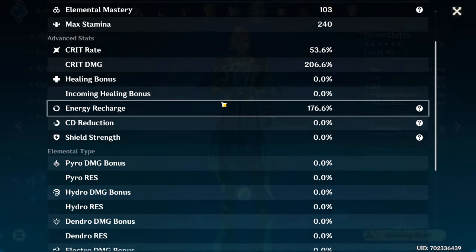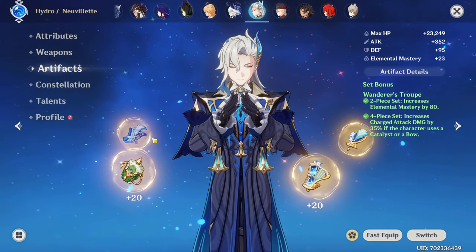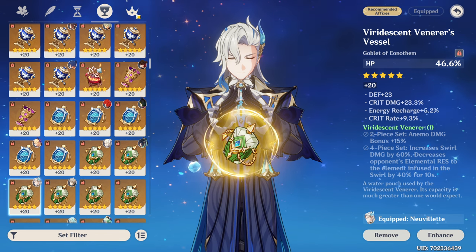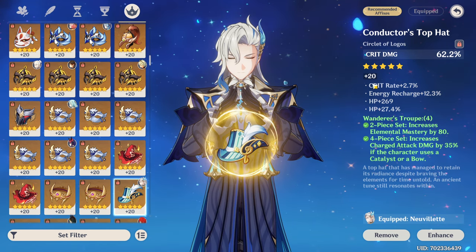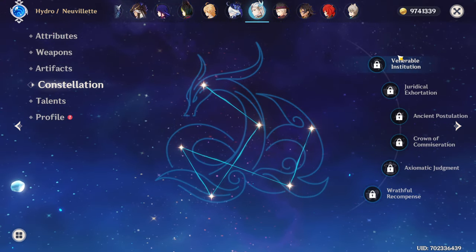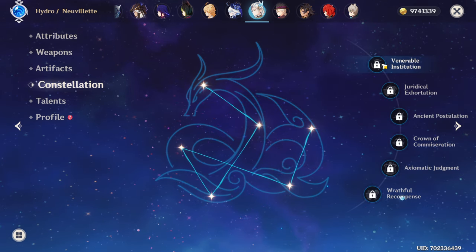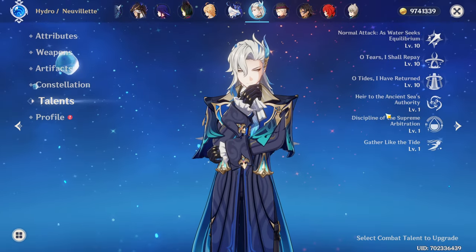My crit and crit damage is a little bit unbalanced but it is what it is. He also has a nice free weapon if you play during this time. For artifacts, he has so much extra Hydro damage in his kit that you might want to consider an HP cap because it's just better scaling, then crit or crit damage whichever one balances your stats better, and whichever one you have with good substats in the last slot. Constellation one is really impressive because you need to trigger fewer elemental reactions to get the maximum benefit from his passive skill, which opens you up to more different team compositions. Talents 10-10-10.